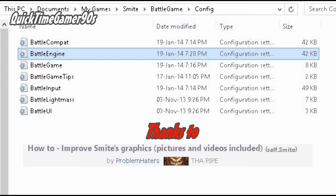Let's start this quick tour with how to open Battle Engine. First off, go to My Computer, Documents, then into My Games, click on Smite, then go to Battle Game and click on Config.